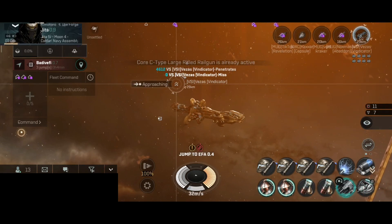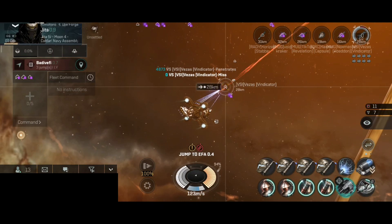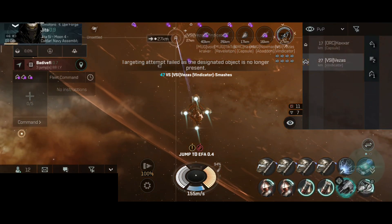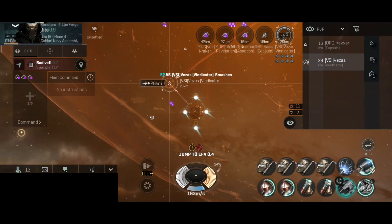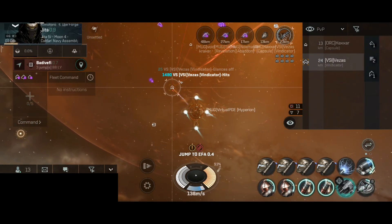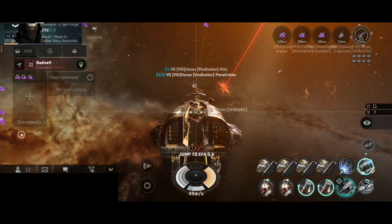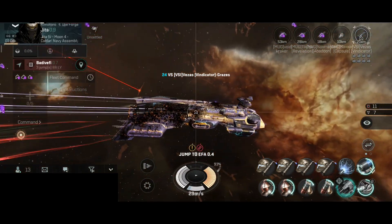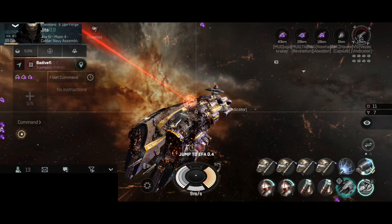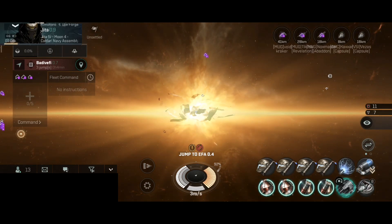Let's go and point the Vindicator. A Stabber has warped in. The Vindicator slowly lost shield and is now into armor — they're taking big hits. They are pointed, they are in the bubble. The Vindicator is now into low armor, then into hull. Looks like they use armor plates. And the Vindicator has been destroyed — nice.